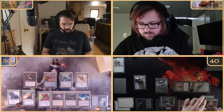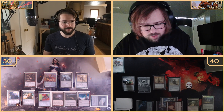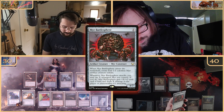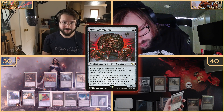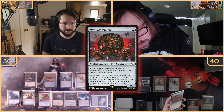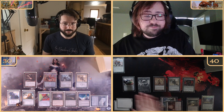We're tapping one through six and coming out with the Myr Battlesphere. When it enters the battlefield I create four one-one Myr creature tokens. Whenever Myr Battlesphere attacks, I may tap X untapped Myr I control — it gets plus X plus X and deals X damage to the player or planeswalker it's attacking. It's a four-seven, but with Graaz all the tokens are five-threes.